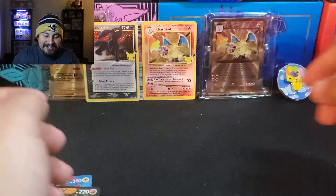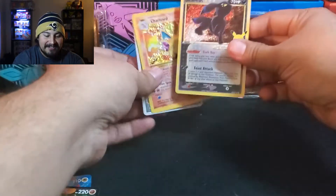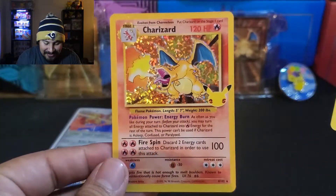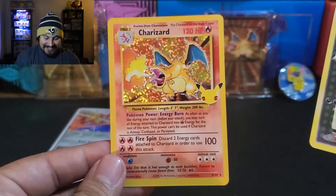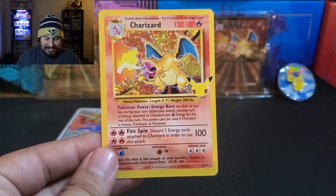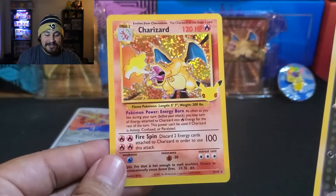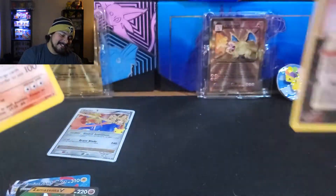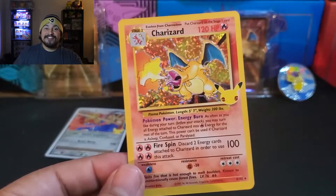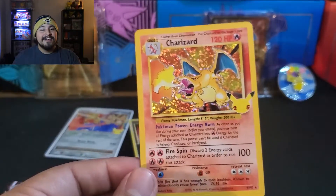Oh my goodness — I don't want to touch it, but I have to. We got a Charizard Holo and a Gold Star Umbreon. What a freaking opening! I guess the Zacian Level X boxes are the way to go. That's going to do it for me. I hope you guys enjoyed it — smash the like button. Until next time, have yourselves a great day, stay safe out there, and I'll see you in the next video.